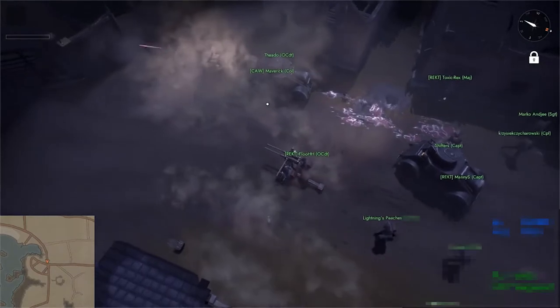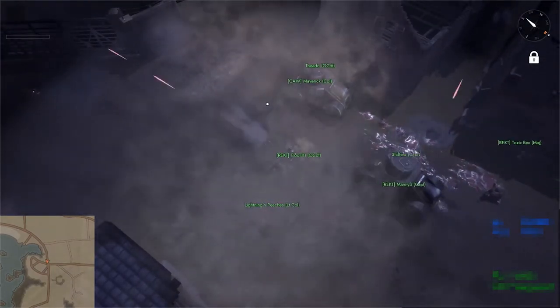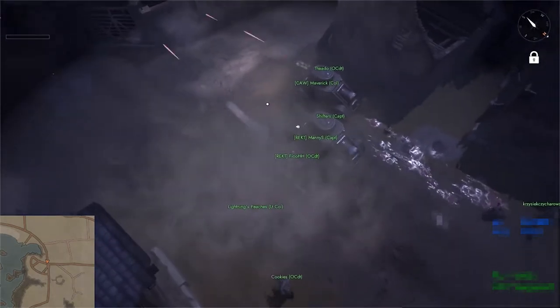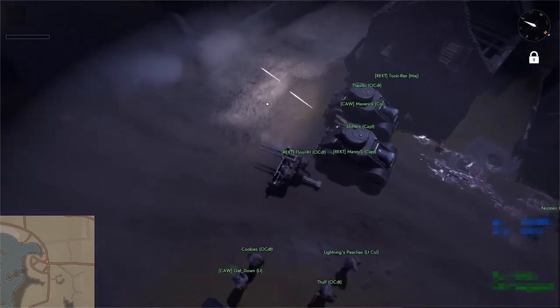Hello everyone, this is CrazyFlyingChicken, and I'm going to do a quick tactics video involving the FMG. This is an operation that took place between Rekt and CAW on Westgate, and the point of this video is to give you an idea of how these two vehicles — the armored car and the FMG — can work together in tandem.